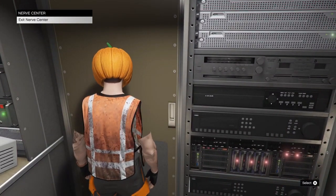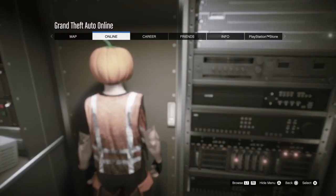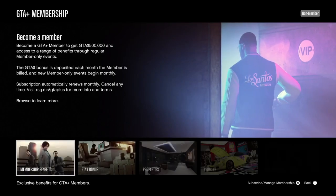You're going to see the exit nerve center on the top left-hand corner of the screen. All you want to do is hit the start button, go to Online, and hover over GTA Plus. Now press and hold the start button, tap X, and then quickly release the start button.